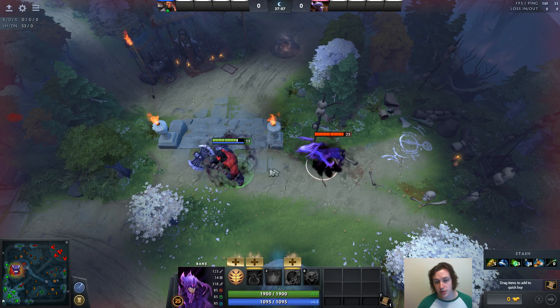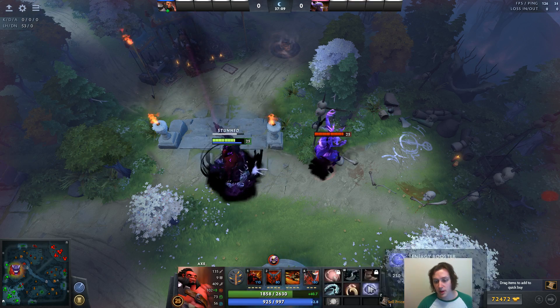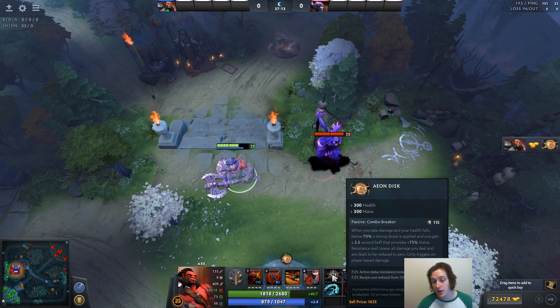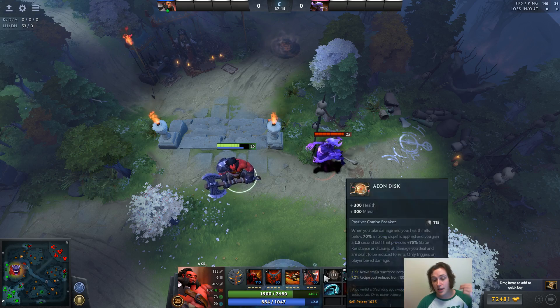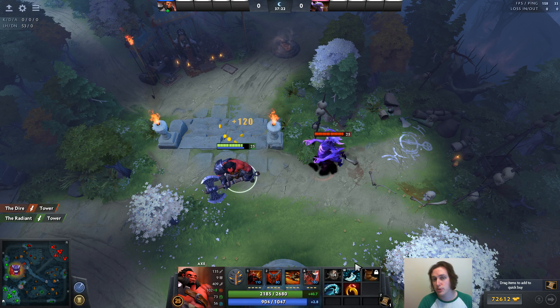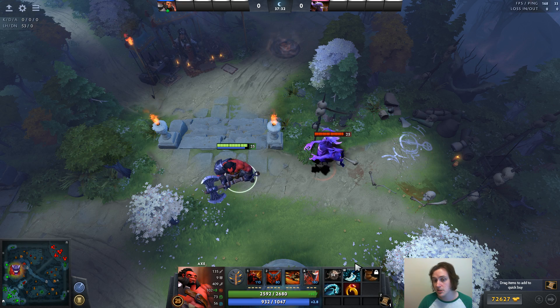So let's say he uses Fiend's Grip on me — that's when I would click 'unlock combining' on the component of Eon Disc that I had in my inventory and it will combine. As long as a component is in your inventory it will all combine into the full Eon Disc, and you can use it at like 30% HP instead of 70%. Seventy percent is kind of high and kind of useless. You can use it when you get Ravage, when you get Fiend's Grip, when you get Chronosphere. You can basically use it to completely decimate the enemy team in a team fight, and doing that once can win you a game.